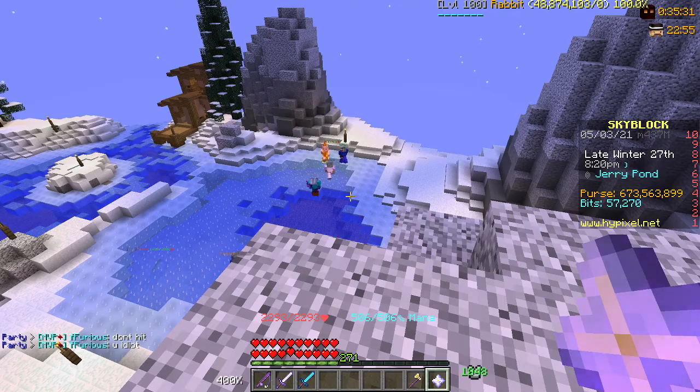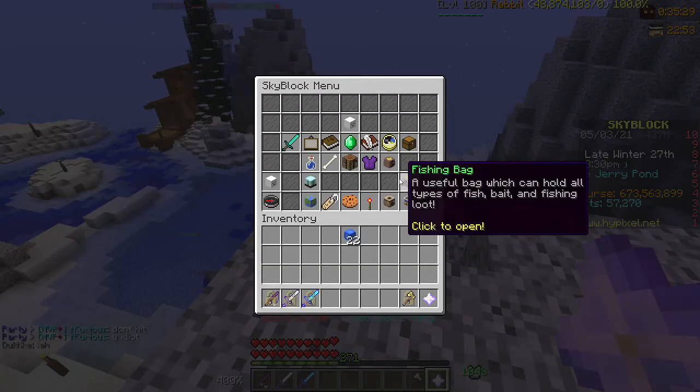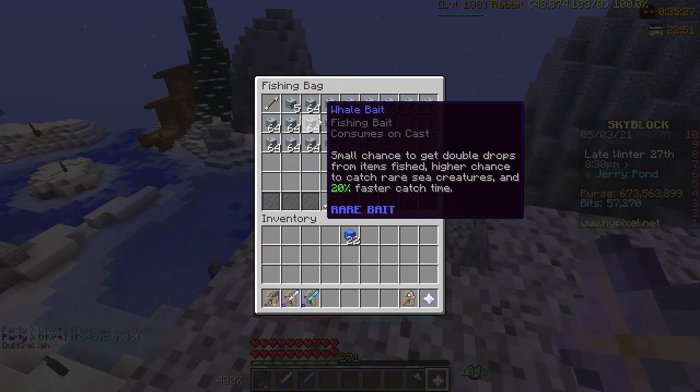The bait you want to use with the Auger Rod is Whale Bait — I have a bunch right here. It's the most expensive bait, but it is the best to use with the Auger Rod. If you can't afford Whale Bait, use something like Fish Bait, but definitely do get Whale Bait when you can — it's really good for catching sea creatures and yetis.